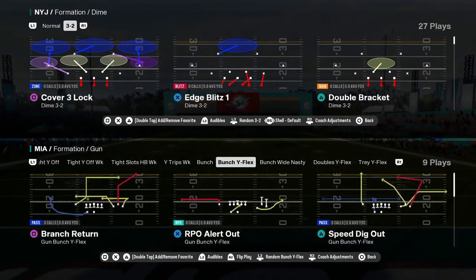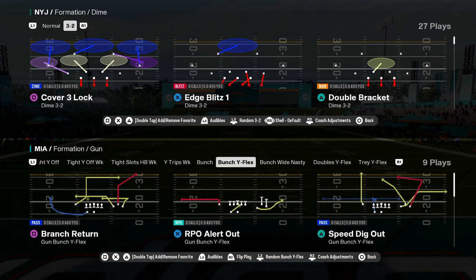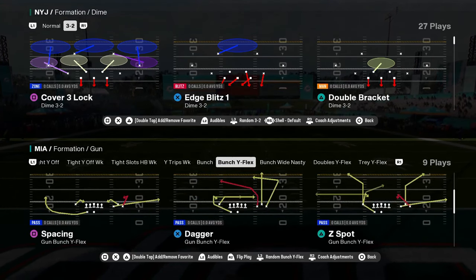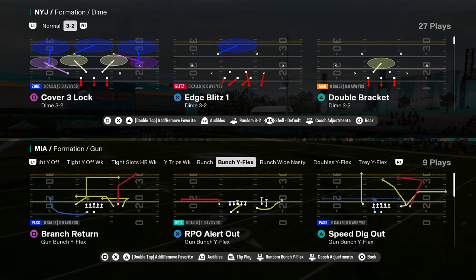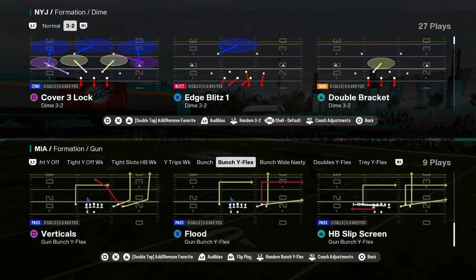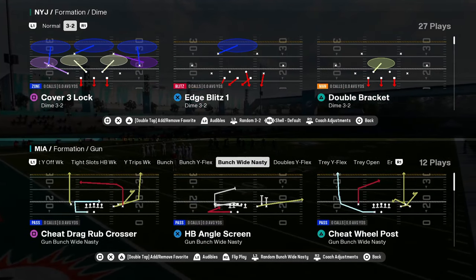You have bunch Y flex with an RPO, speed dig, and branch return. This bunch Y flex is pretty good too — it's basically a closed version of the bunch with players in different positions. And then bunch wide nasty — I haven't tried this out yet, but this play cheat wheel again, guys, if you're catching a theme, cheat wheel post is a good play.